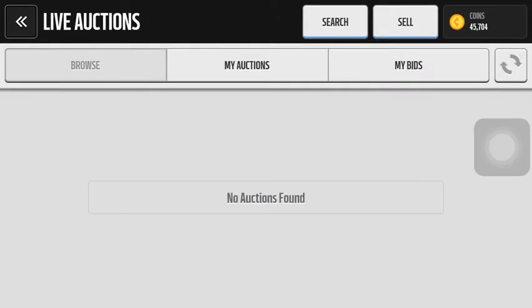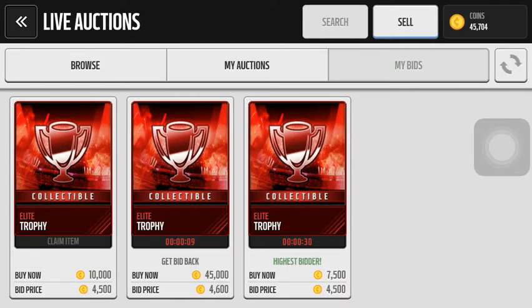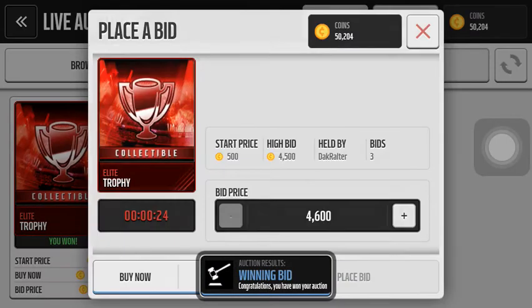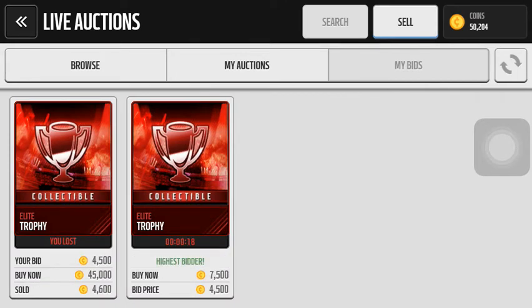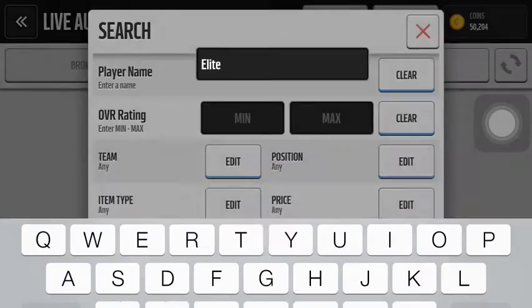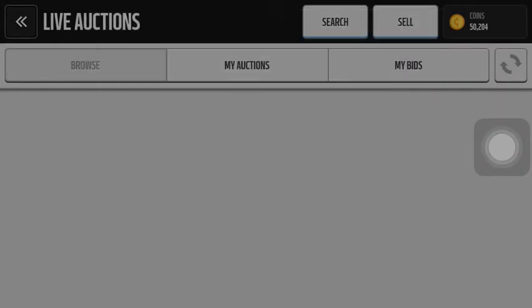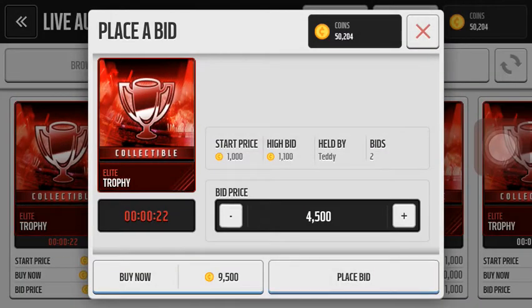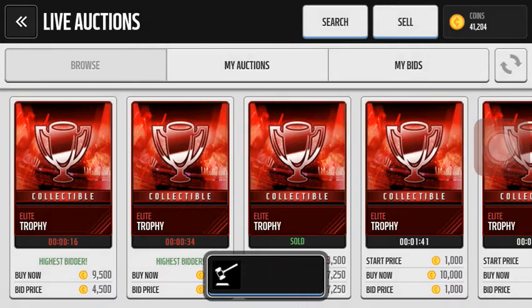Bam — dang it. I think I won that one! Yeah, claim that. Easy. Do it again. Bid price, 4,000. Do this one.